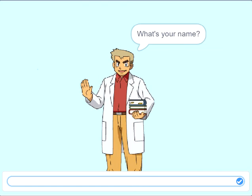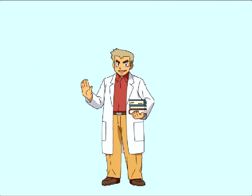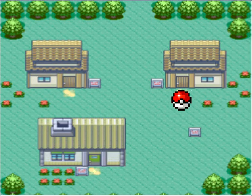So we need to type our name. For example, we type 'Learn Forever.' Then Professor Oak says hello and tells us our name back.